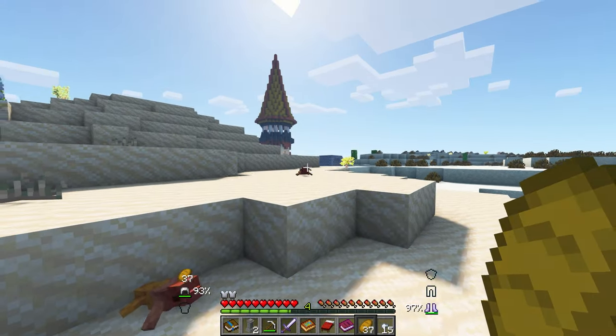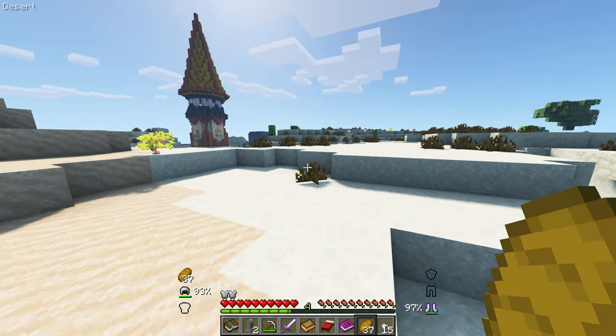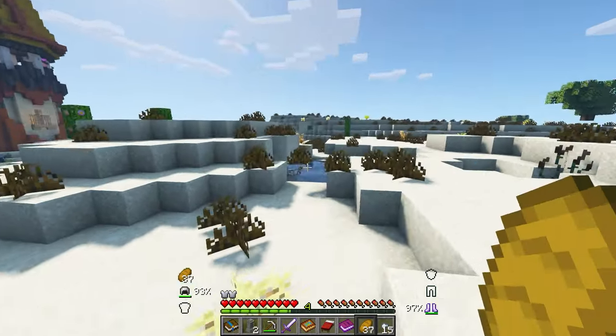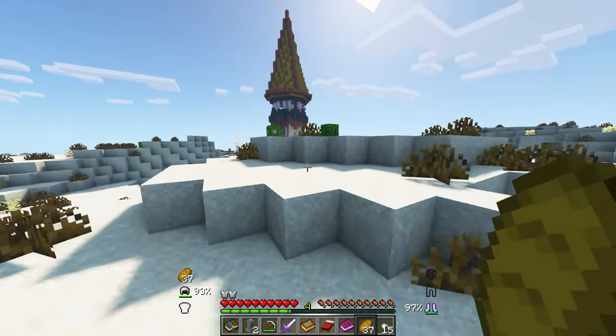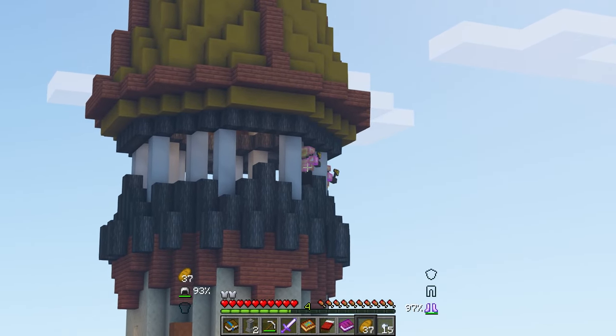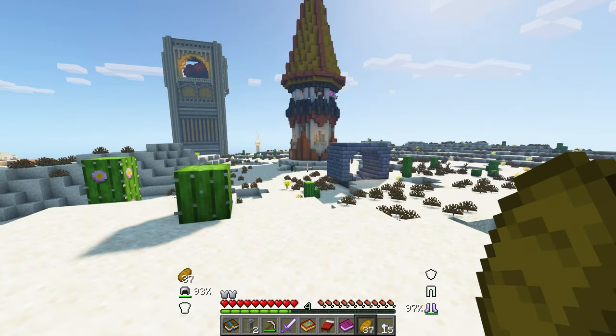These guys are super adorable — look at these lizards, look how cute they are. Not that nightmare fuel that was over there, I'm going to stay away from that thing. I don't want nothing to do with that big bug. Oh, that spells trouble up there, and that spells trouble too.